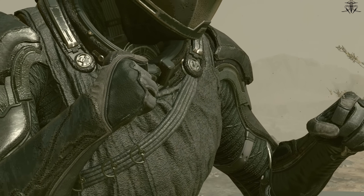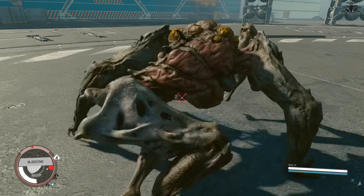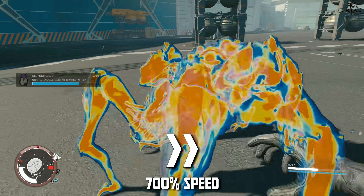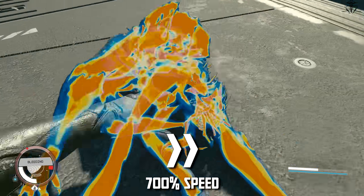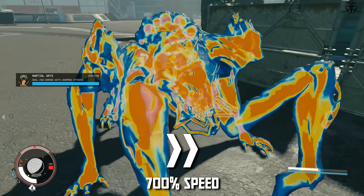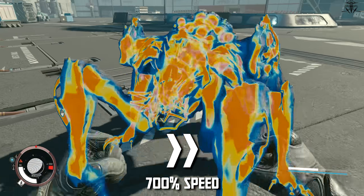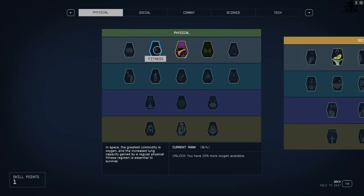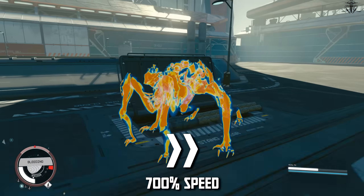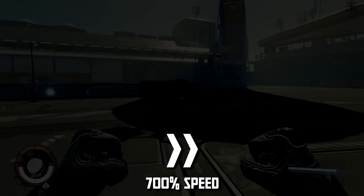We start off with the first weapon that everyone has: Fists. So let's fist Todd. Yeah, this is clearly going to take a while. It took so much time and I dealt so little damage that at this point it's pointless. Clearly you're never going to use a melee weapon against an enemy, despite the fact that there is a skill that boosts melee damage. So you start to wonder what the point of fists as a weapon is. And as much as I'd like to continue, we probably should be moving on.